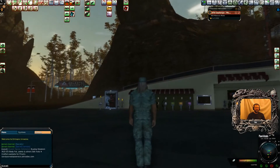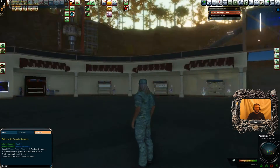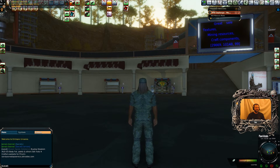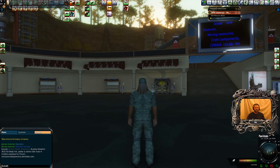Hello peeps, welcome to Entropy Universe. Today I'm going to do a tutorial on all things chat — basically buying, selling, trading, making a team, private messaging, normal messaging, colors of your chat box, adding friends, all that sort of malarkey. I've been asked about this a lot and it's quite a fun subject actually because there's loads of cool stuff you can do on this game. I've written a couple of notes as well.